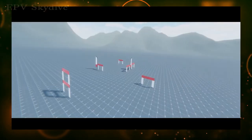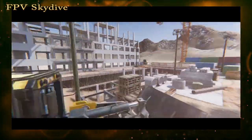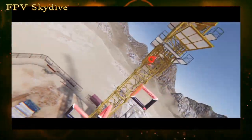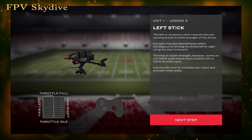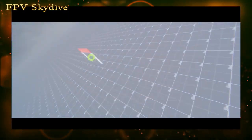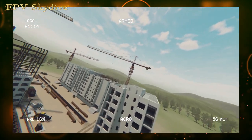The first game on our list is a fun little free game called FPV Skydive Drone Simulator. This is a realistic simulator that lets you take control of a racing drone, and you can explore detailed environments and run race courses. There's even a training school with lessons to help you get used to the controls and the physics, which is a good thing because these drones are brutally difficult to fly. But that also makes it pretty satisfying when you finally start to get the hang of it.